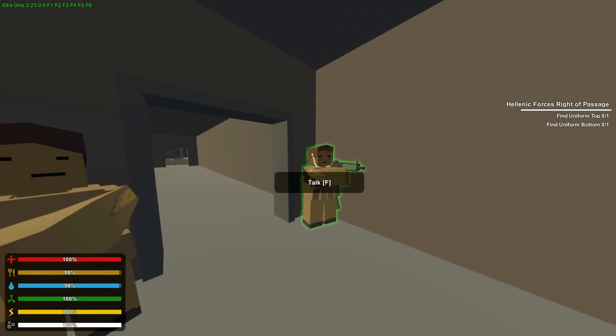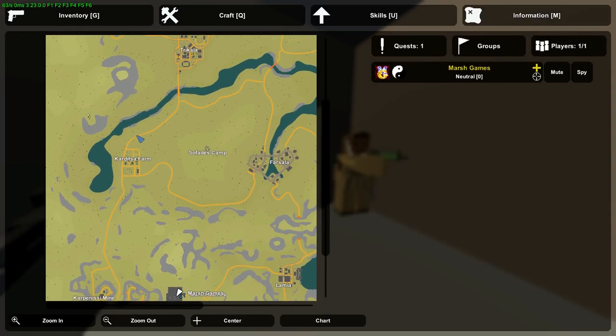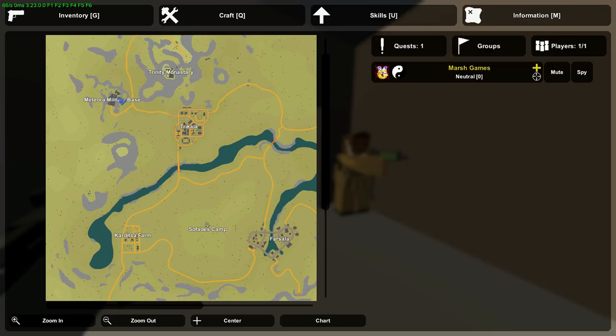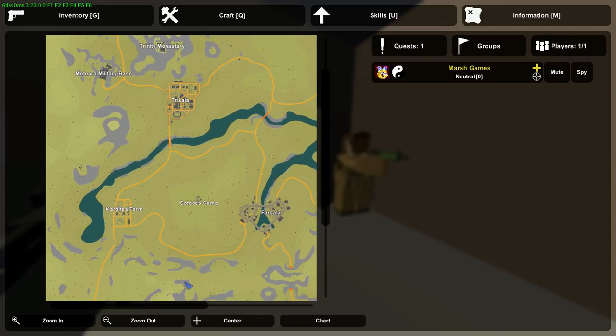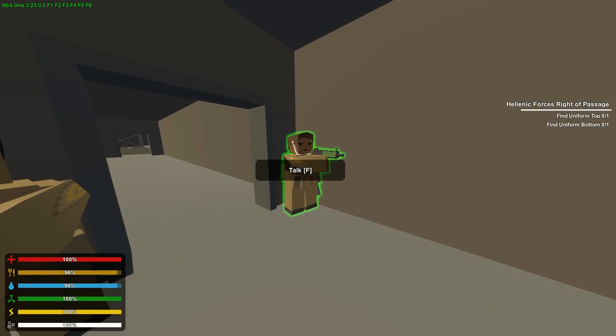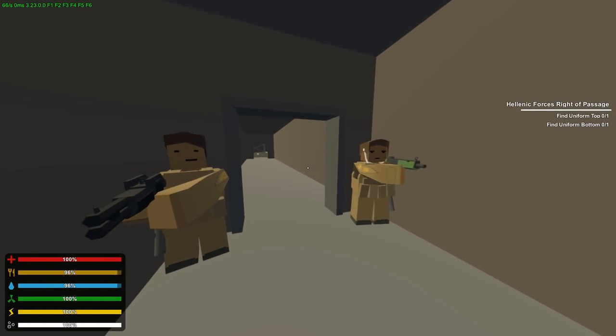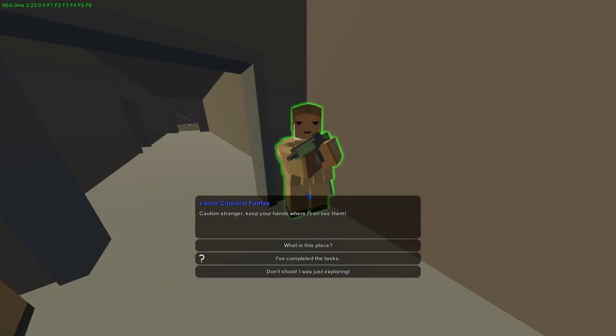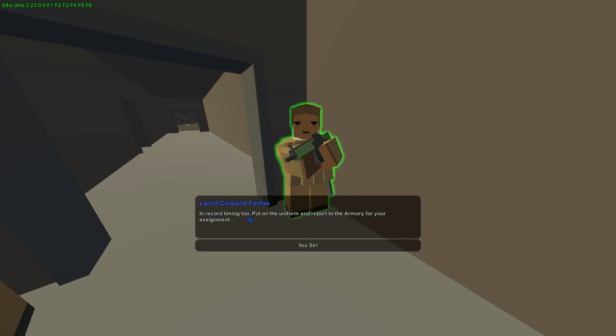These are not quest items — they're actual clothing items like what the soldiers are wearing. The easiest way to find them without going to the dead zone is at the military checkpoint. There's a chance to find them when killing zombies, or you can go to the military base or the monastery for a better chance. You need them in your inventory — not equipped on your body.